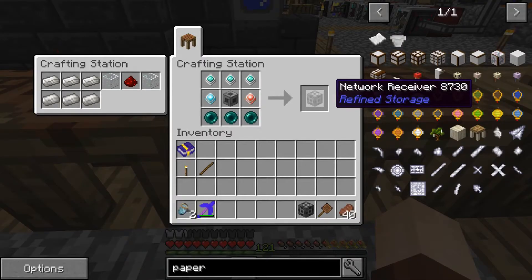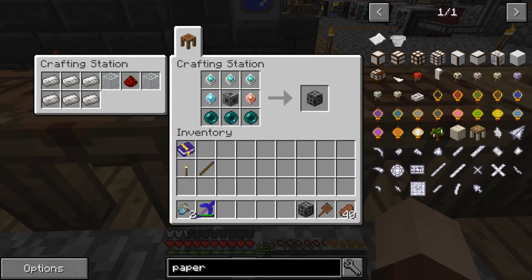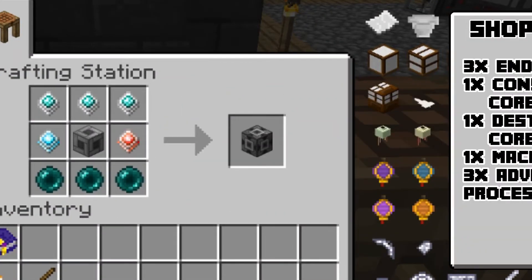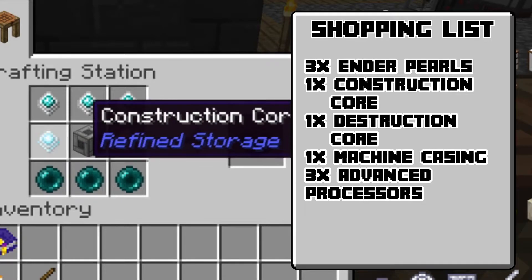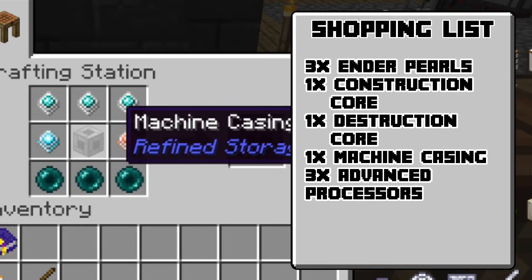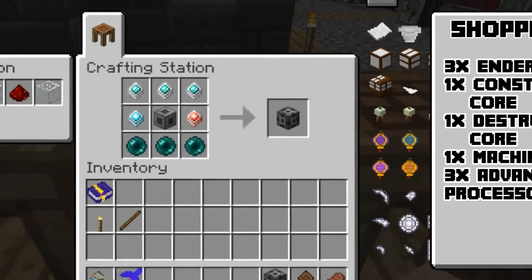After that, we are going to need a Network Receiver. This is the exact opposite of the Network Transmitter in that we have the three ender pearls on the bottom, the construction core, the deconstruction core, the machine casing, and three advanced processors as well.